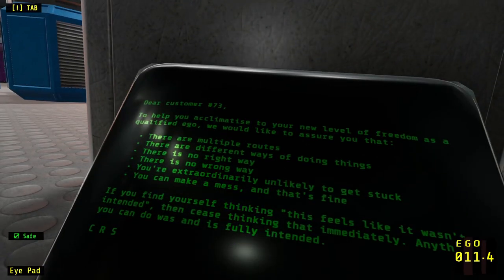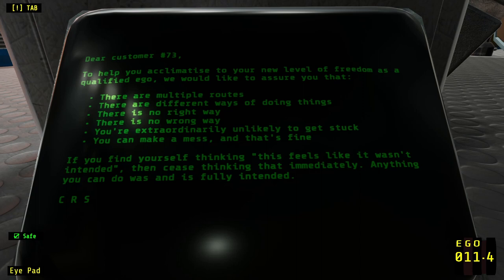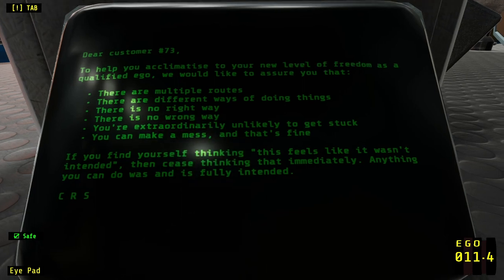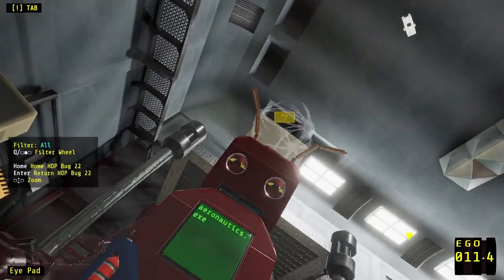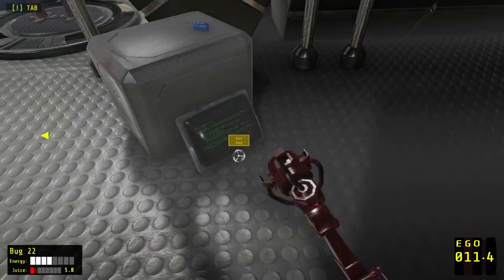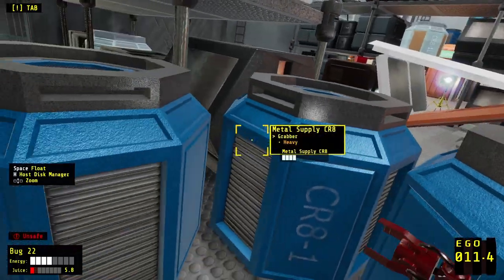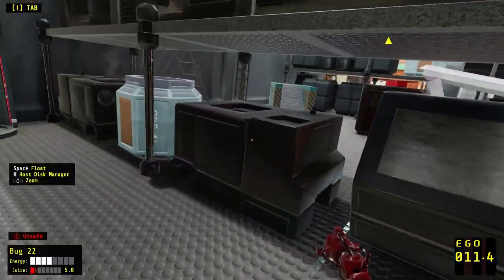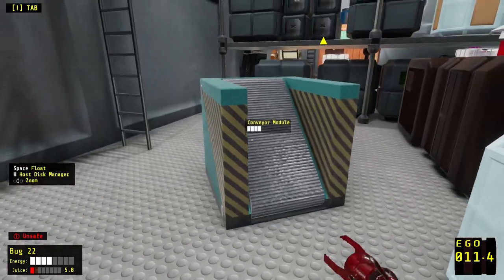'We gain a little bit of ego for this. Help you acclimatize to your new level of freedom as a qualified ego. We would like to assure you that there are multiple routes, there are different ways of doing things. There's no right way, there's no wrong way. You're extraordinarily unlikely to get stuck. You can make a mess and that's fine. If you find yourself thinking this feels like it wasn't intended, anything you can do was and is fully intended.'